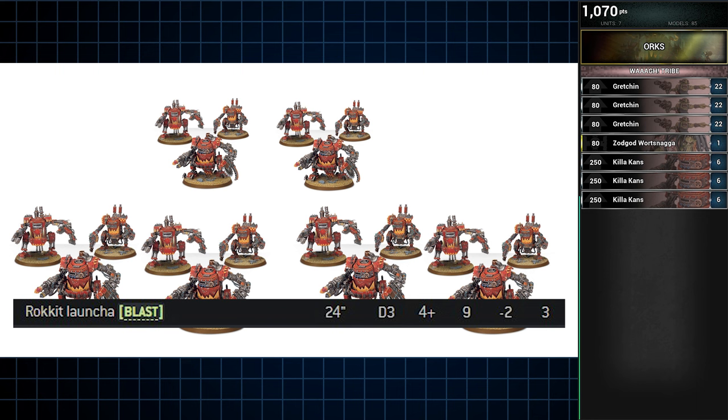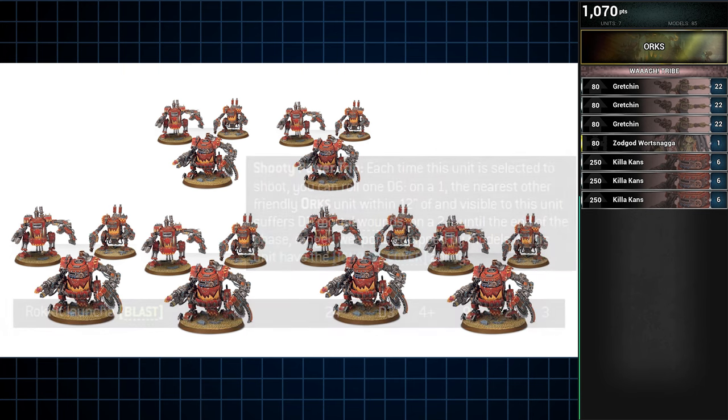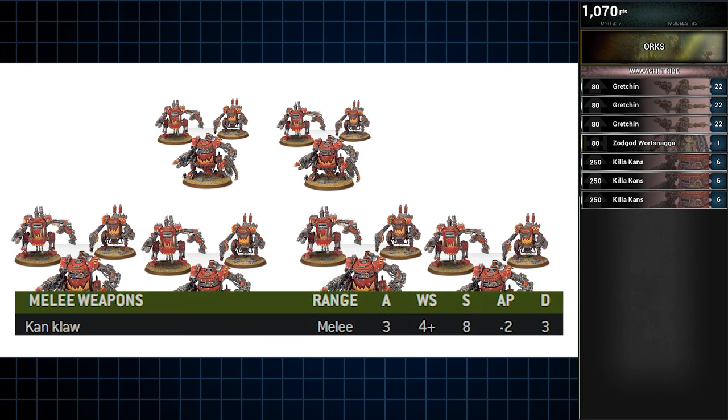This is bolstered by the Killacan ability Shooty Power Trip, which can allow those rockets to ignore cover on a 2+, but on a 1 the nearest other friendly unit within 12 inches suffers D3 mortal wounds. Killacans aren't that bad in melee either — they operate similarly, 3 attacks per can at Strength 8, AP 2, 3 damage.